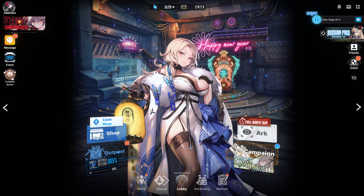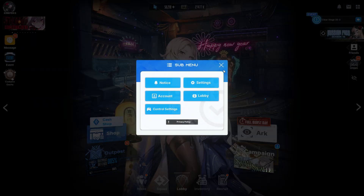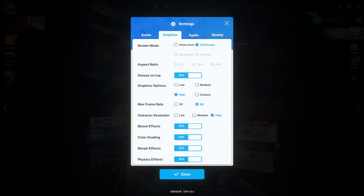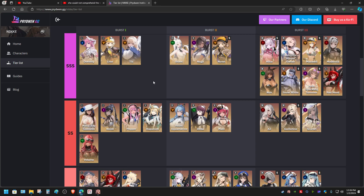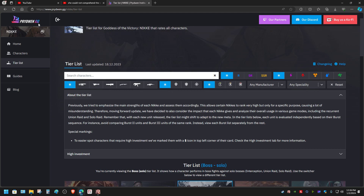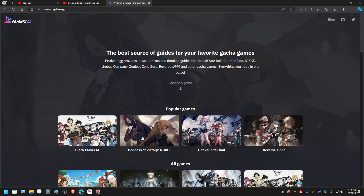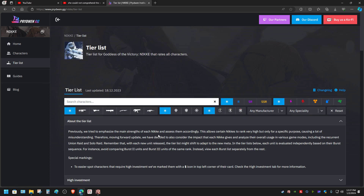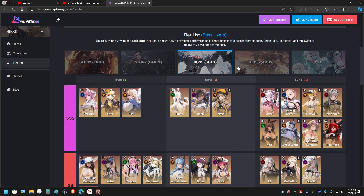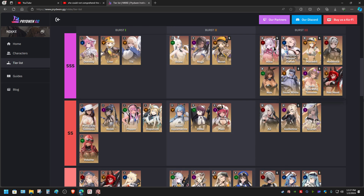The benchmark result I got is a little bit concerning, so I'll be talking about that now. Where did I do my benchmark? Well, I'll show you. There is a website called pridewind.gg. If you click on the tier list page and then click on boss solo, you will be reorganized with this pattern here.